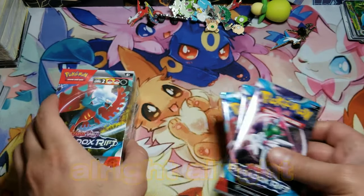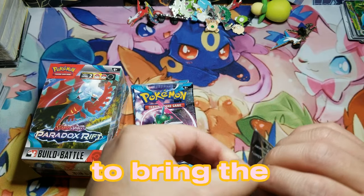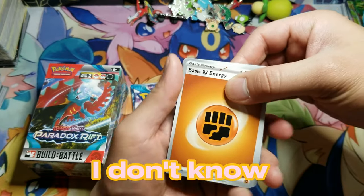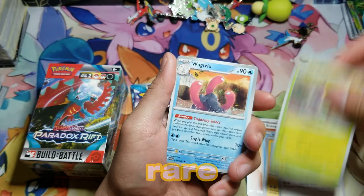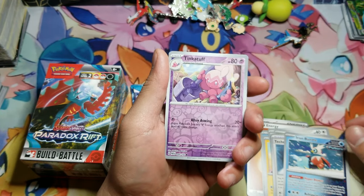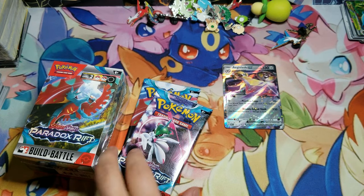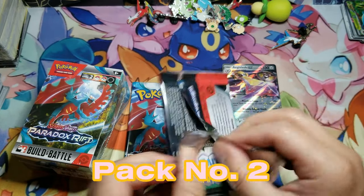I've been real eager to rip — I'm going last so I've got to bring the hits. We need at least one illustration rare and maybe a few EX's. I'm not going to say we'll pull a secret rare, but I'm calling at least one illustration rare. Pack number one has begun — sit back and let it rip. And look at that — Aegislash EX! That's how we get it started. I think I'm just feeling the mojo.